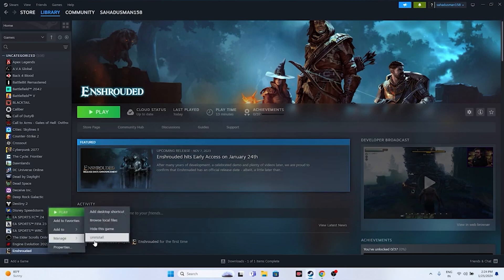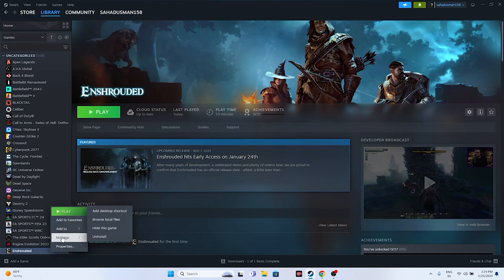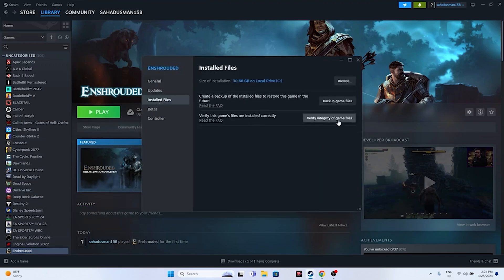You can also try uninstalling and reinstalling the game via Steam's Manage option. Additionally, verify the integrity of game files by right-clicking Enshrouded in Steam, going to Properties > Installed Files, and clicking 'Verify integrity of game files'. This will check for corrupted or missing files and fix them automatically. Wait for it to reach 100% completion.